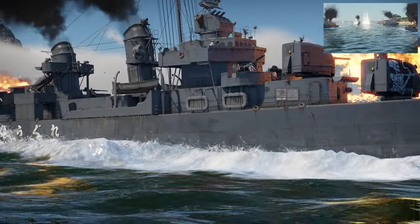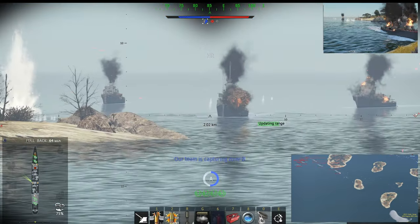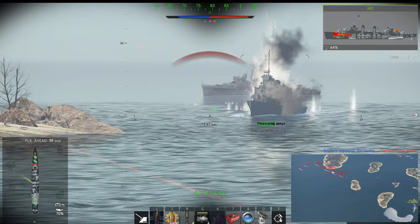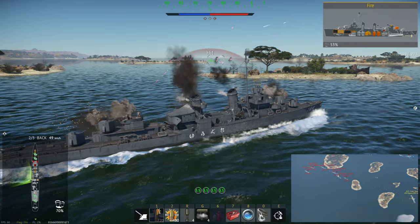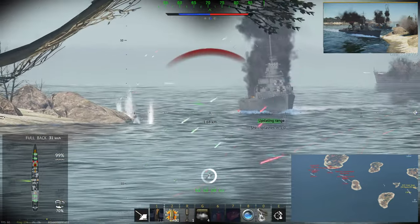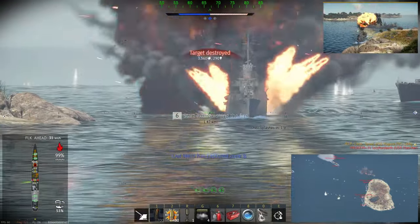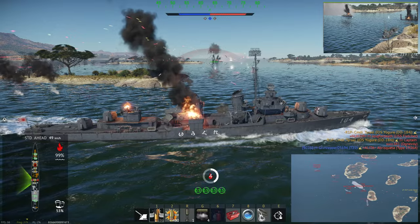The enemy formation is in a perfect column and I am across the top of the column. This is called crossing the T — another naval tactic that dates back to the age of sail. It allows you to put fire on every single unit in the convoy. Again targeting the most dangerous ship, in this case a Fletcher, aiming low to try and hit his ammo racks. Always aim behind a turning ship. There she blows. Shifting to the next most dangerous target, this Russian destroyer. One of my earliest targets has sunk against the island — try and get as much fire onto them before they hit cover.